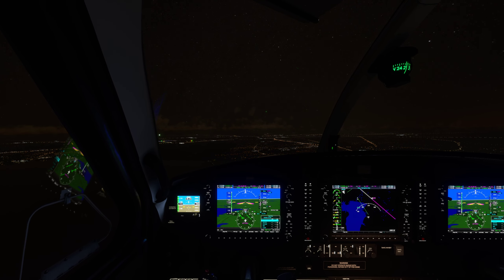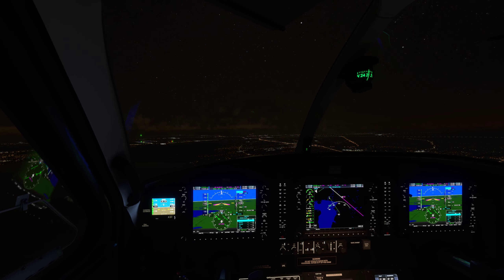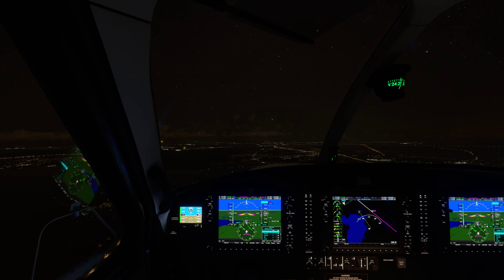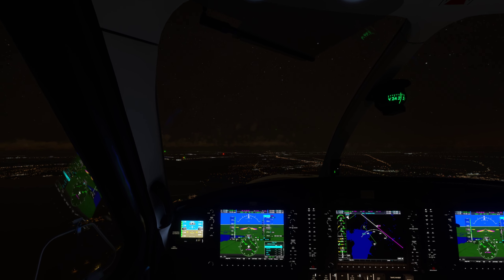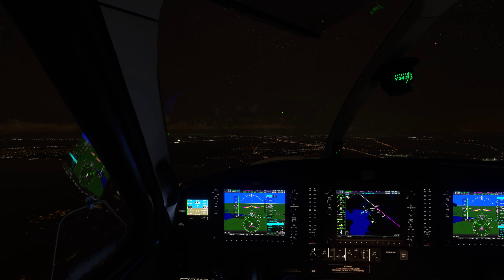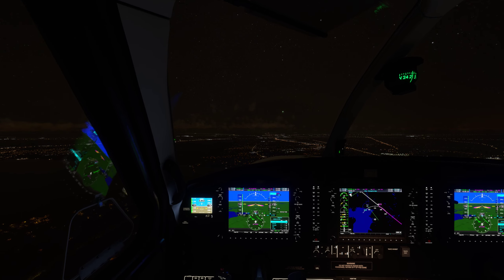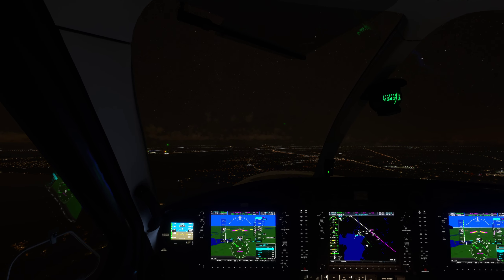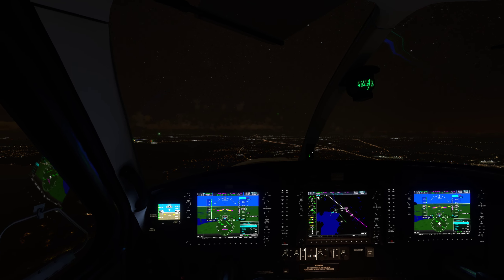Apollo Club 6, your sequence is now 12 o'clock and 3 miles. He's turning onto the final, Cessna 170 at 2,500. We have the Cessna 170 as well, Apollo Club 6. Alright Apollo Club 6, maintain visual separation with that Cessna — he's your sequence, and you're still cleared visual approach runway 16L. I will maintain visual separation with the Cessna, visual 16L.